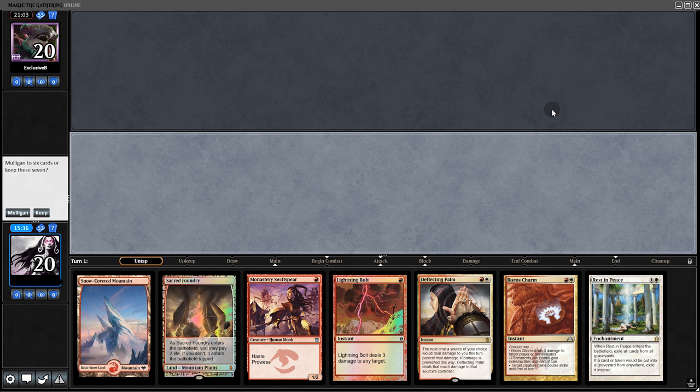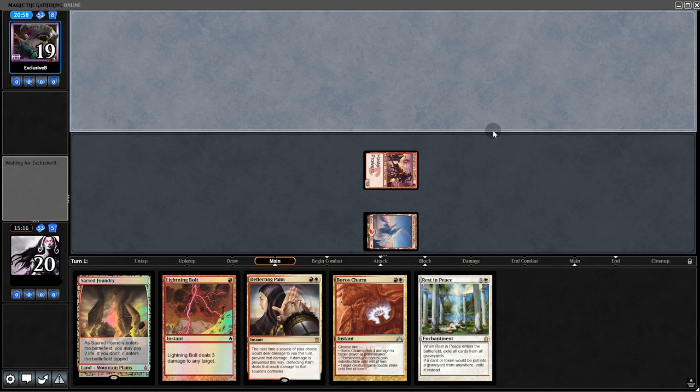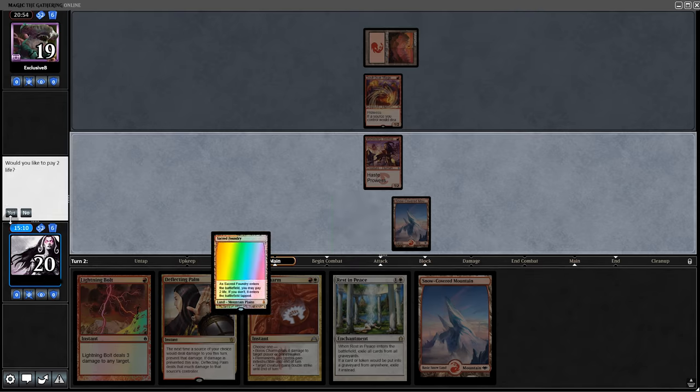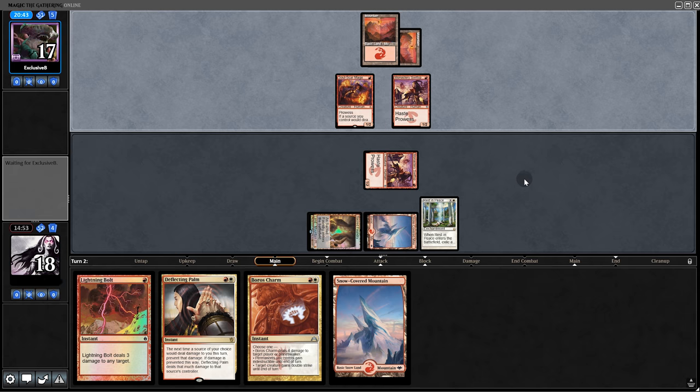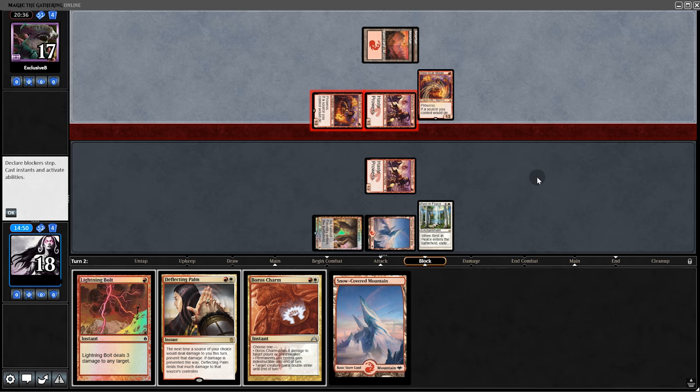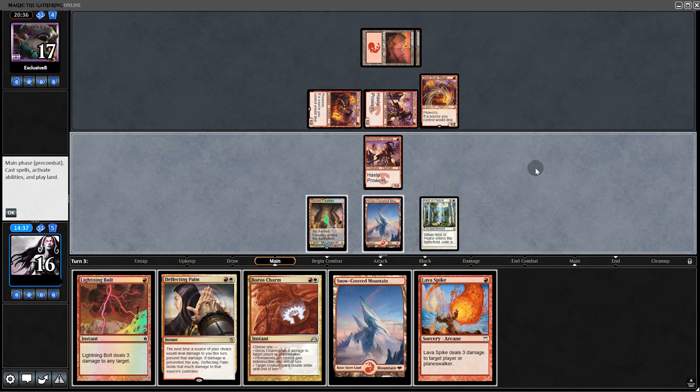Game 3: no sideboard change, hand looks solid — we'll keep. We start with Monastery. They play Soulscar Mage. We play Rest in Peace, pump Monastery by one, and swing for 2. They take it and then play Monastery and another Soulscar. This will be tough — they'll probably try to fire off next turn with 3 creatures out.